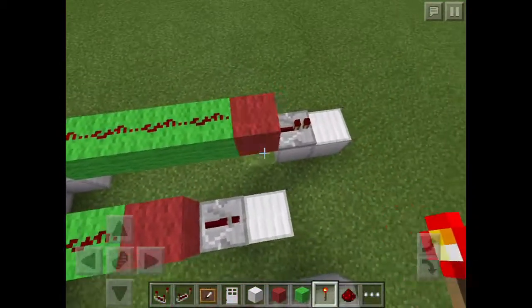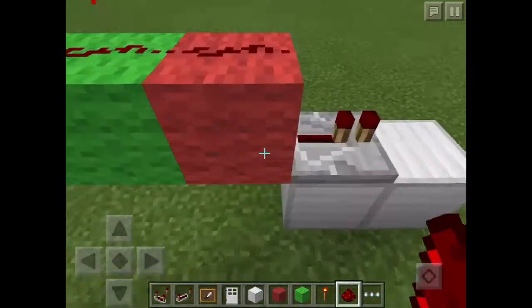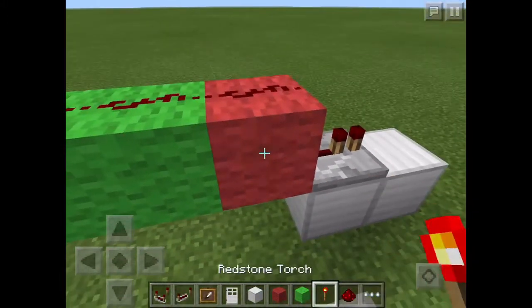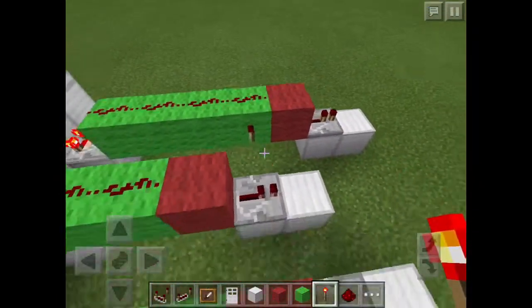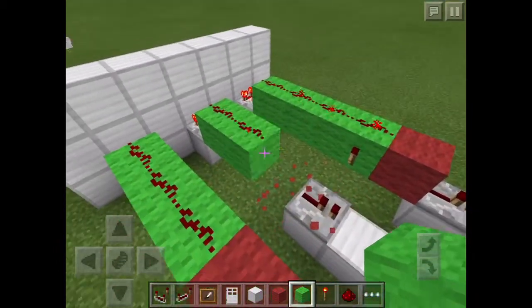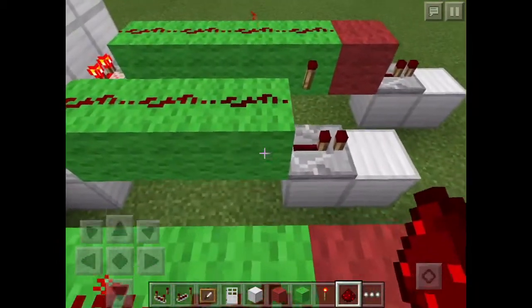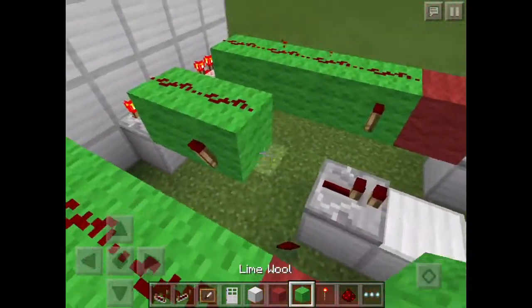Right where the redstone died off — you know how it died off right there — instead put a redstone block right there, so it died out right there. And on the block before, you're going to put the redstone torch. So the redstone died out right here, so you break this block and put the redstone torch on the block before it.